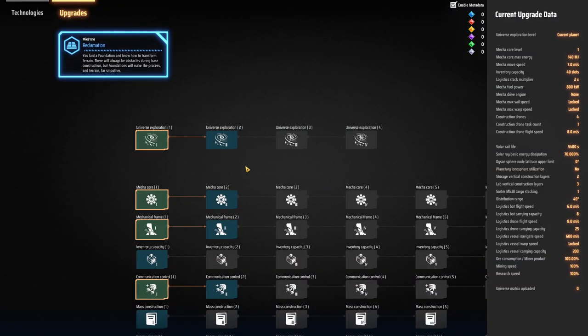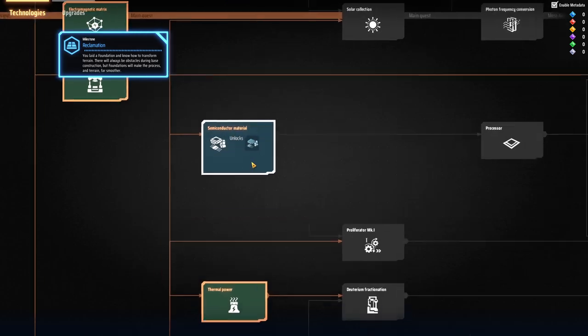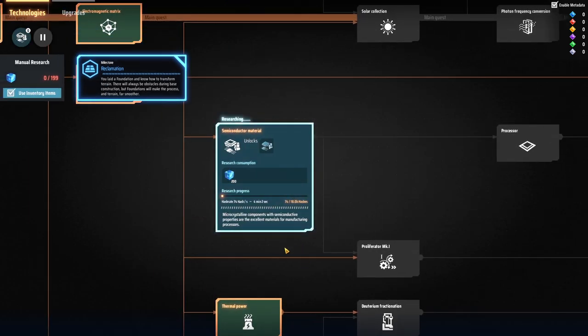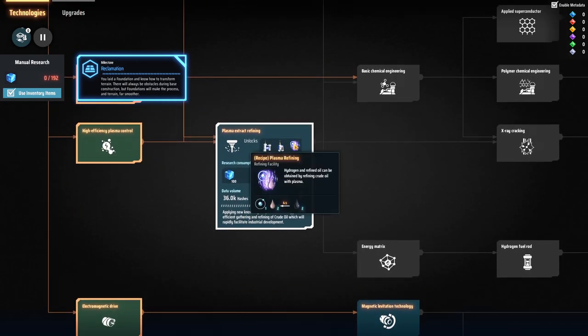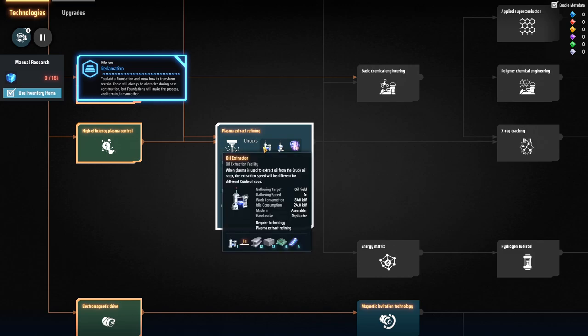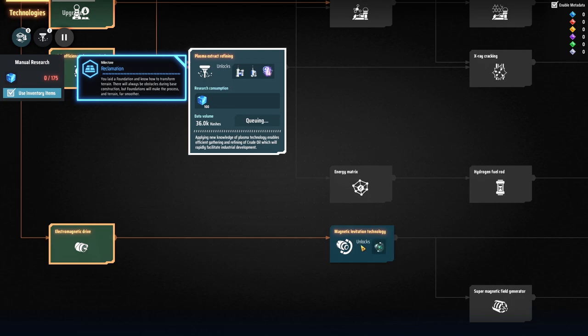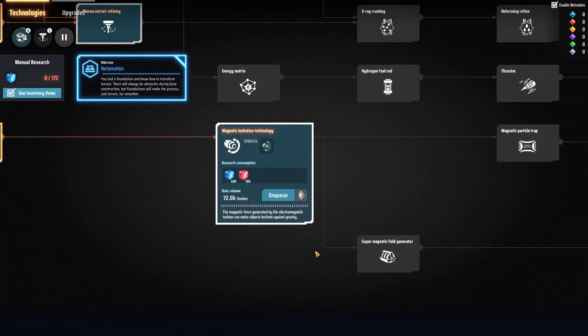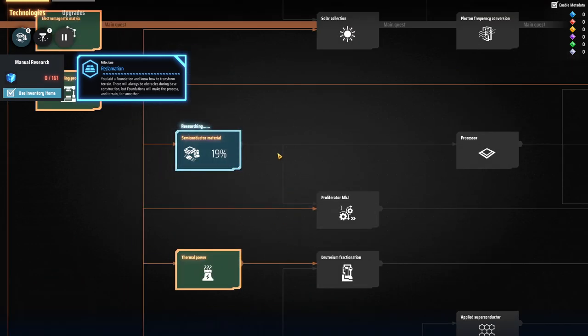Yeah I guess we were looking at research. Won't worry about that too much — that's going to be a pain. Semiconductors — probably gonna need all that stuff anyway. Plasma extracting. What does this do? Refined oil and hydrogen — oil extraction; we'll probably have to get into that next. Magnetic levitation technology — that's a little ways away, we won't worry about that.